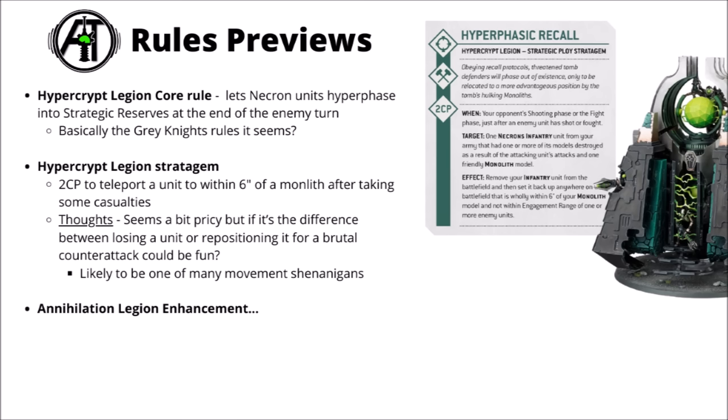For Necron rules previews, the Hypercrypt Legion got most of the focus. This one sounds like it focuses around teleportation type things - perhaps a Nephrekh focus - with Necrons phasing in and out of existence and coming in around the board at unexpected angles. Their core rule sounds very similar to the Grey Knights, allowing units to disappear into strategic reserve and come back the next turn to strike from an unexpected angle. One of their stratagems seems to double down on the Monolith-type ability: a two-command point ability for when a unit takes casualties, to teleport them to within six inches of a Monolith. That one seems fun and situationally kind of powerful, though maybe not one you usually build around. You could potentially have a powerful shooting unit locked up in combat and use this to get them out, or have damage dealers that have jumped into the enemy's lines and then get them back to safety after reprisals. At 2CP that comes with a really quite big cost, and it doesn't appear to be a battle tactic.